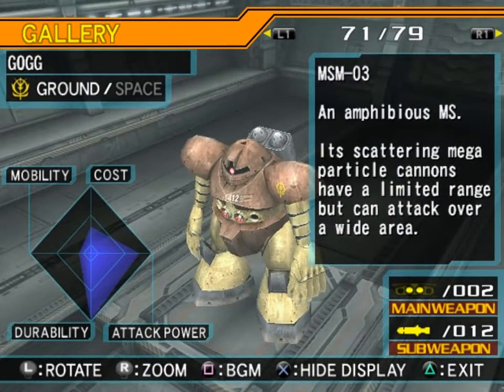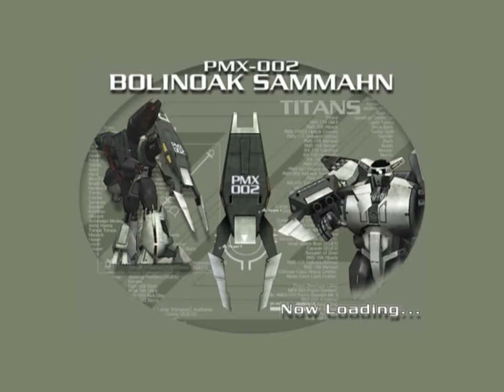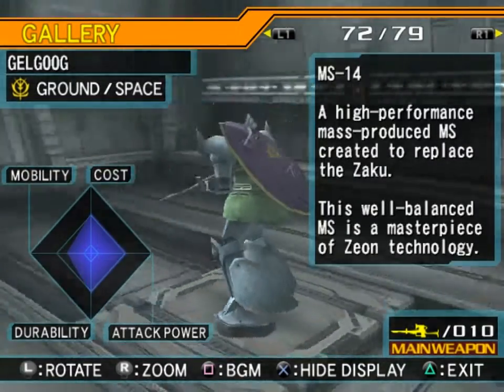MSM-03 Gogg — an amphibious mobile suit. Its scattering mega-particle cannons have a limited range but can attack over a wide area. MS-14 Gelgoog — a high-performance, mass-produced mobile suit created to replace the Zaku. This well-balanced mobile suit is a masterpiece of Zeon technology — indeed it is.